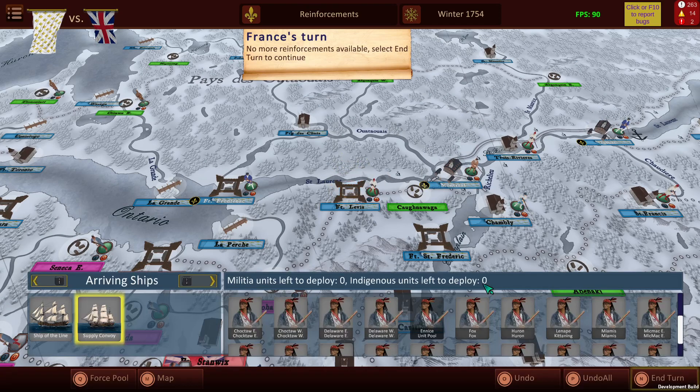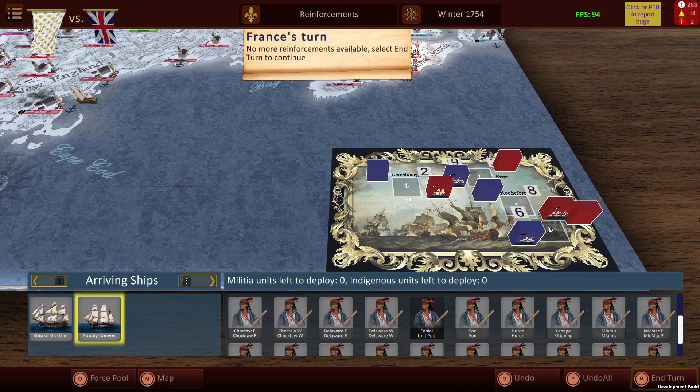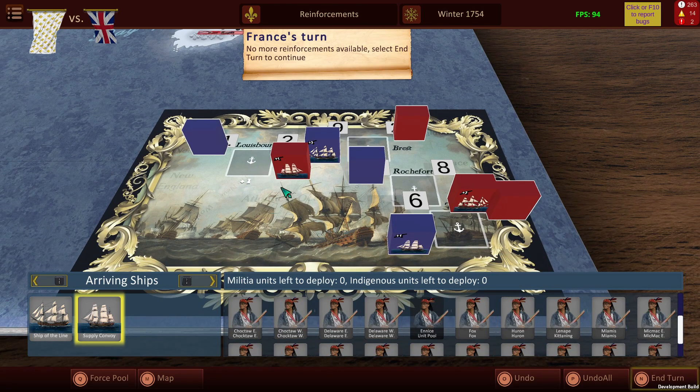That is essentially how your reinforcements are going to arrive. It is quite an interesting development and you do have to be quite careful how you place your ships. In terms of the actual naval combat resolution, it's a great shame but the troop transport over here to Louisbourg didn't make it through. It did have a plus one but on the D6 roll it didn't roll very well.